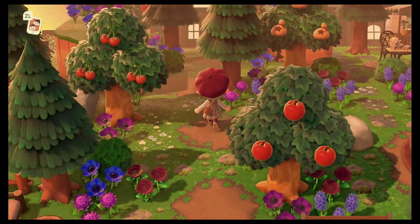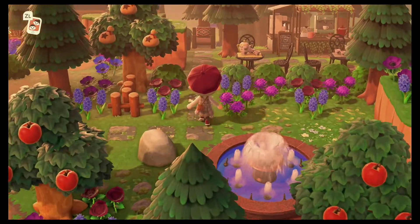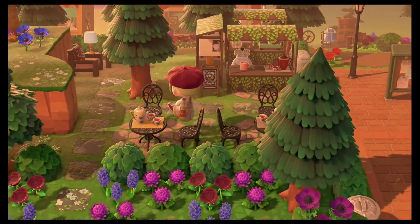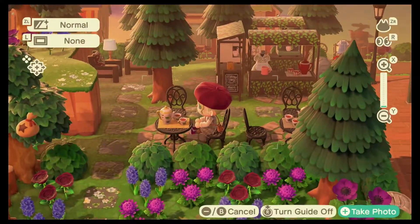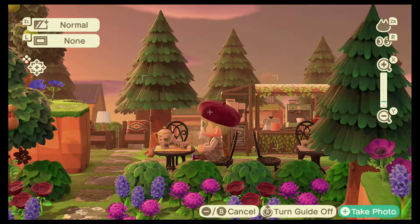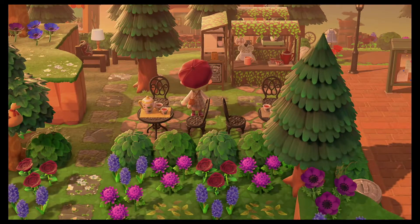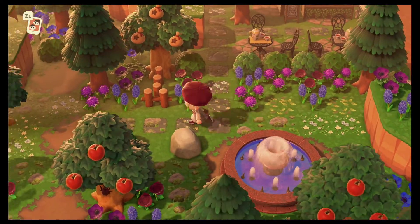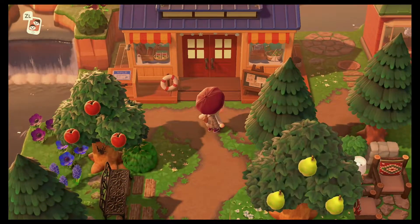Up this way we have my shopping area, but to the right I have a little cafe. I love this — it's secluded on its own and it is so so pretty. Really simple but really nice, and it gives such a natural and cutesy design and feel to that part of the island. Then up here we have my Nook's Cranny and my Able Sisters.